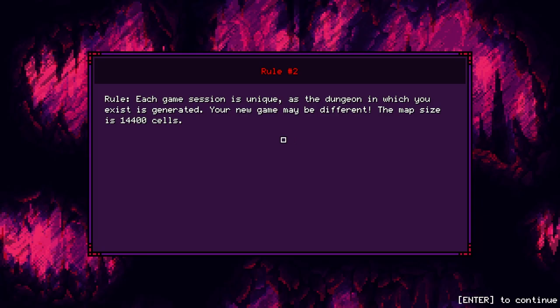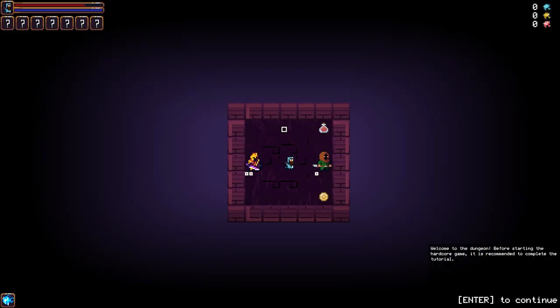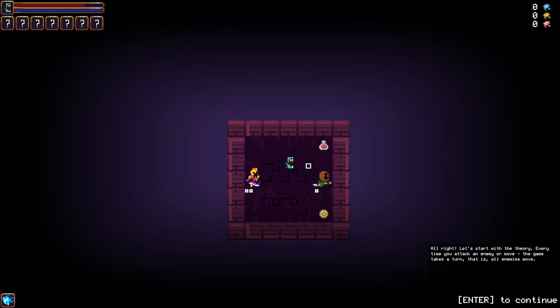Each game session is unique - that's the roguelike dungeon. The dungeon is generated uniquely each game. The map cells determine how many cells are requested to start digging. It's recommended to complete the tutorial, which is what we're doing. We use WASD to move.